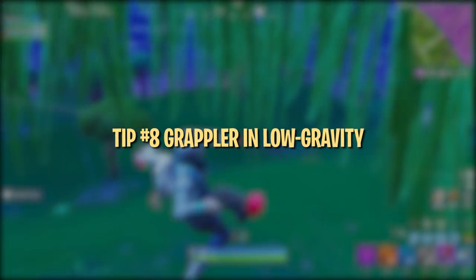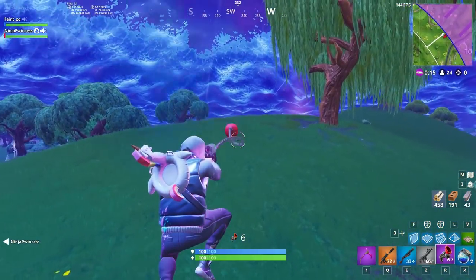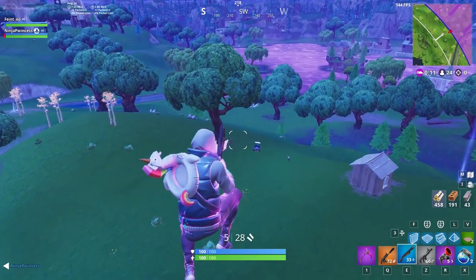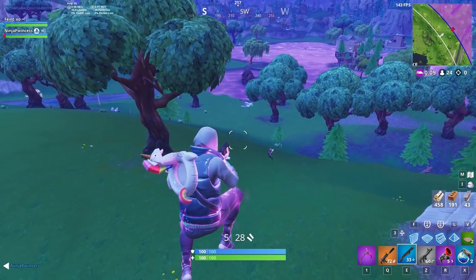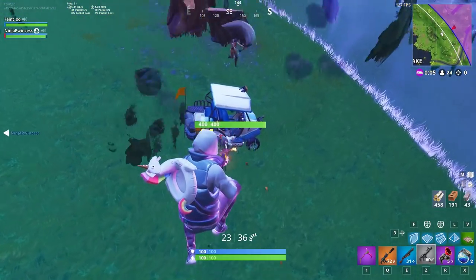This last tip is more fun than anything else, but using the Grappler in low gravity fields is really entertaining. One Grappler shot and pretty much anything will send you flying. Just make sure you stay inside the low grav bubble, or grapple something else when you exit the field, or you will take full damage.